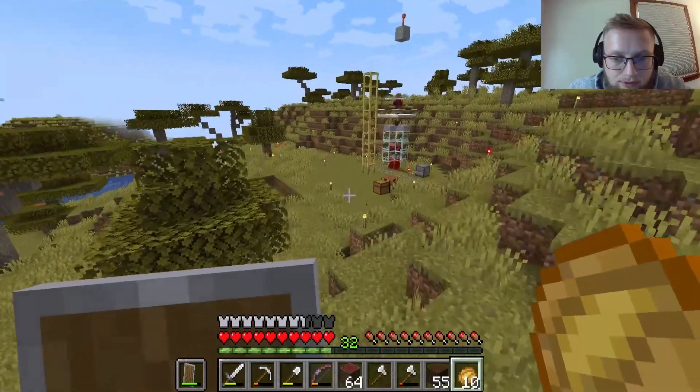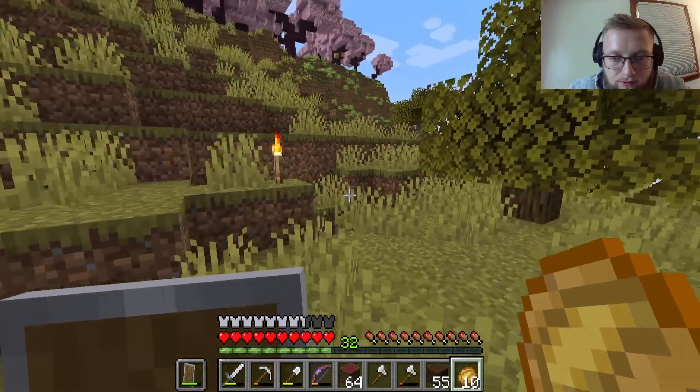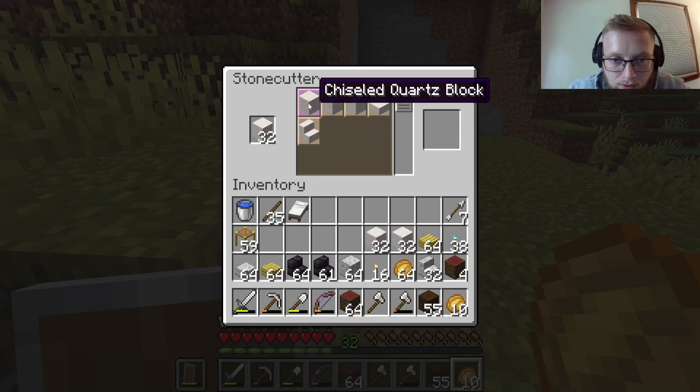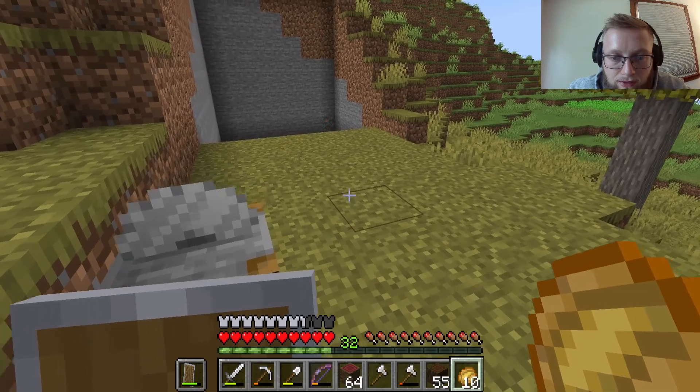I didn't grab any quartz — what are we doing? We need the quartz. We'll grab it all because that's what I'm saying. Maybe we go here and add a little chiseled — I like the chiseled look, but for now we'll go mainly with pillars.